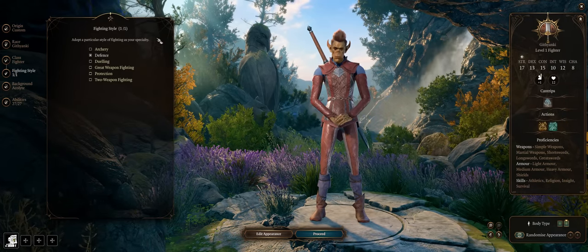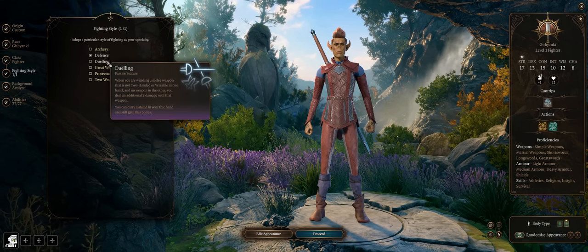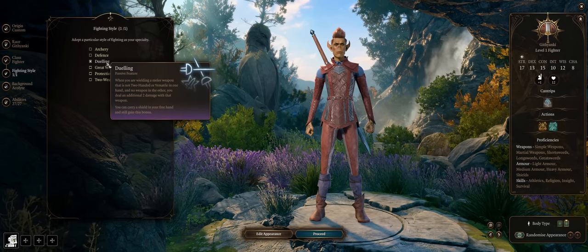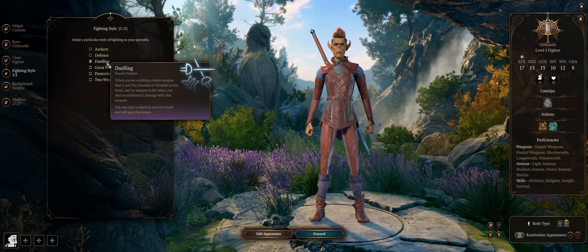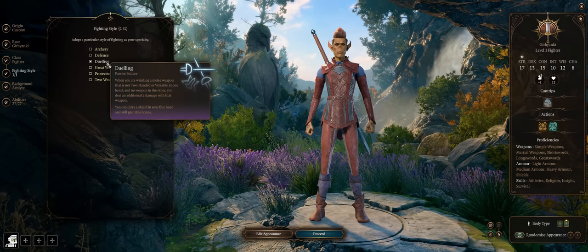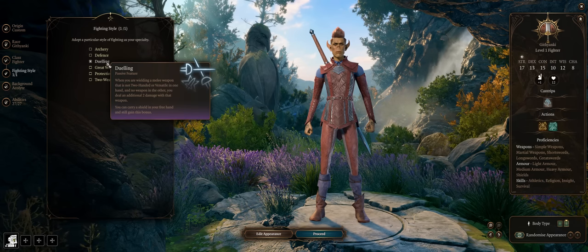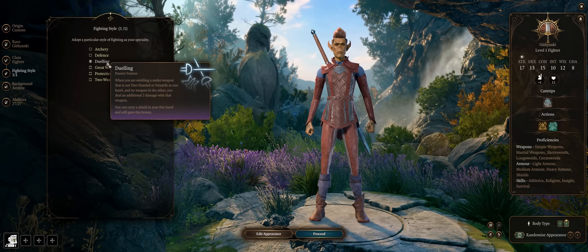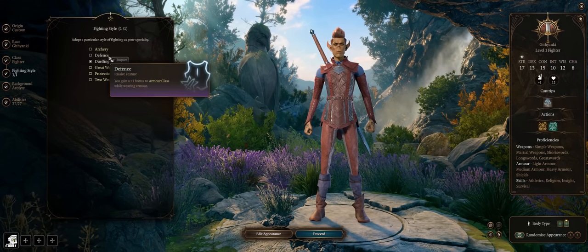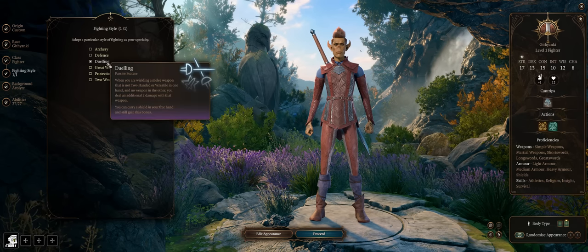For the fighting style, either Defense if you want higher AC, or Dueling. The thing with Dueling is it's going to take a while before you can actually benefit from it with thrown weapons, because the best thrown weapon for Act 1 is two-handed, so it won't work anyway. For the second act you need to have the Dual Wielder feat. I'll give you the option of getting that during the build progression — it depends on whether you want something that works as early as possible (Defense) or higher damage later on.